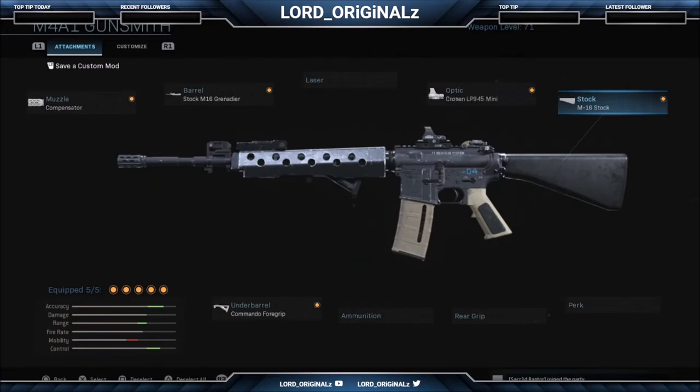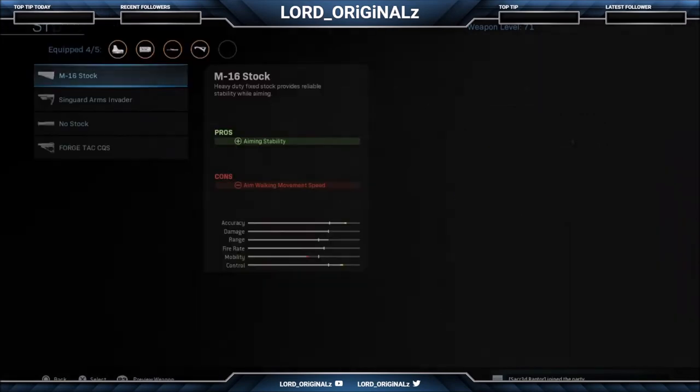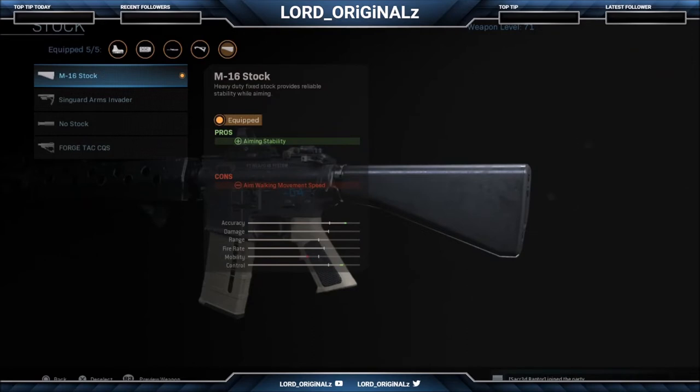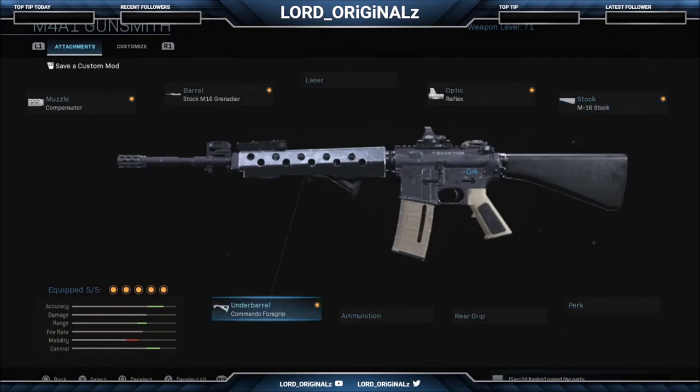For stocks, I've seen a lot of people going around with no stock or just the default stock, but for me I have to have the M16 stock on it. The pro is improved aim stability, and the con is that aim walk and movement speed are slowed down. I find it's very good for keeping your aim stable when firing long shots. It really improves accuracy dramatically and I would highly recommend it. Some other stocks are more run-and-gun oriented, but this one lets you post up and hold positions.